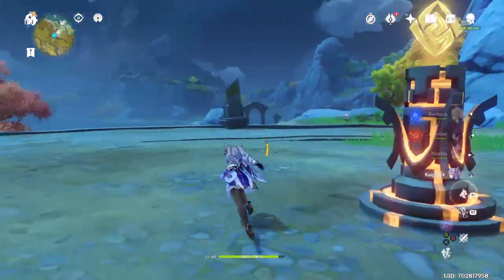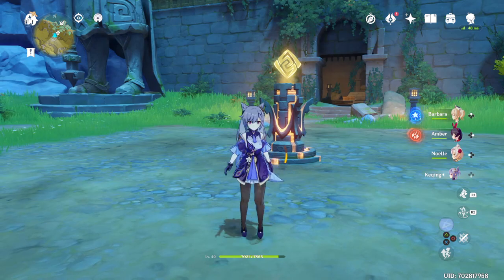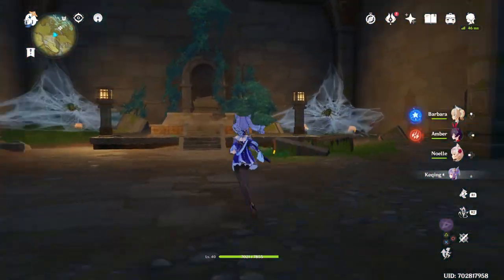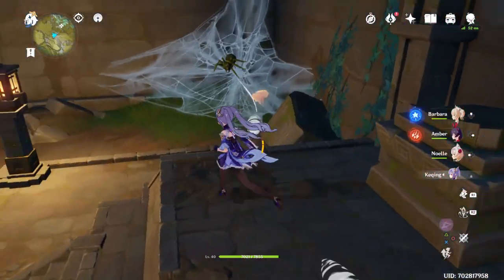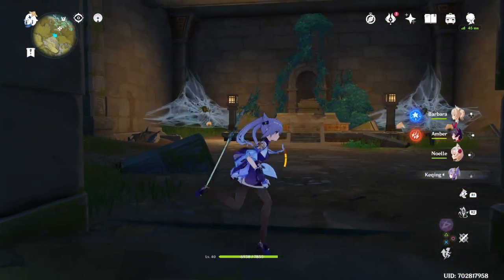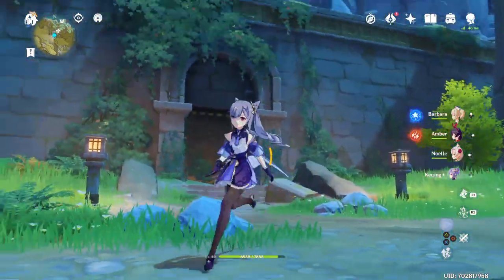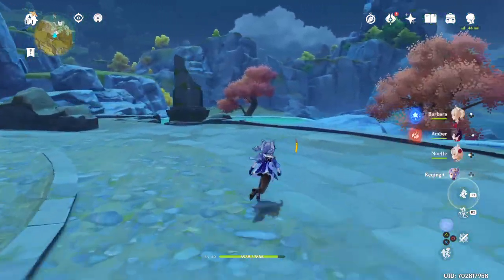Except for the flower artifact which only has HP — for that you want to find a secondary stat that's attack if you can. If not, it's okay. Just go into this cave and there are gonna be two spiders here and a chest in the middle and another chest over there. These spiders are annoying if you don't kill them at the beginning — they don't do a lot of damage but they are annoying — so just go around and kill them. And that's basically how you do the Luhua Pool quest.